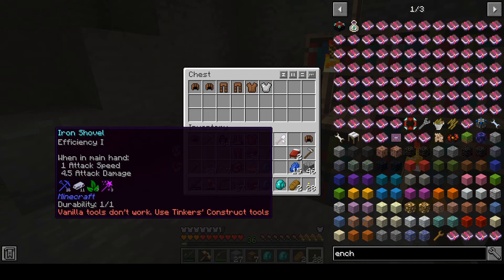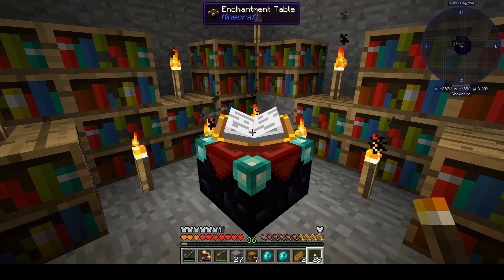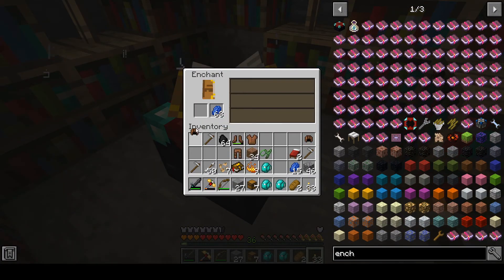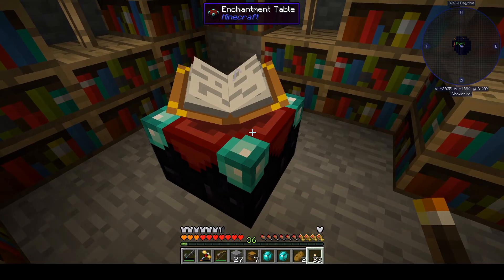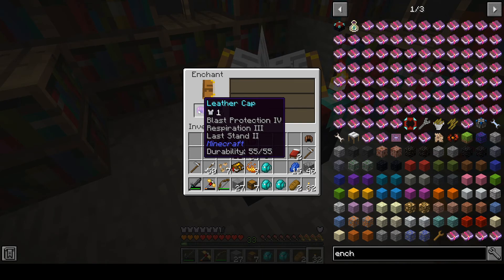And what do I do with that enchanted shovel? Here's an interesting thing — if I look at the Thaumcraft crucible essence I get from sacrificing it in a crucible, it's got Praecantatio — that little magic wand with a star symbol. So I'll hold on to these and use them in a crucible when I need that kind of essence. It's not a complete waste. Now if I open all the bookshelves back up and throw in a hat, instead of protection 3 I've got soulbound and respiration 1. There's respiration 3 — I'm going to take that, and I got blast protection 4 as well!